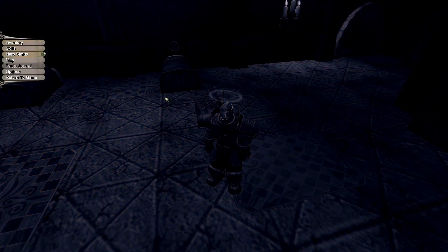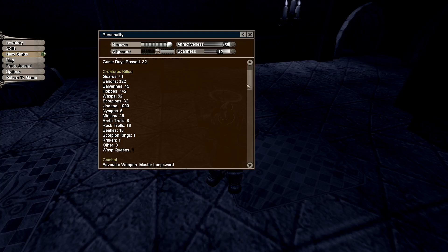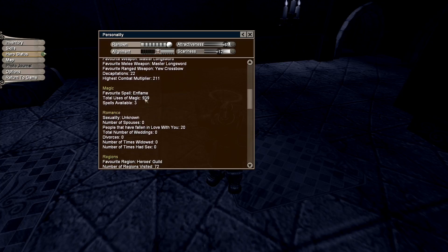Let me go back through my stats. I think personality... yes, I've killed over a thousand undead now. The spell Inflamed — total times used: 939. Well, total uses of magic is that number, but most of those I can guarantee was from Inflamed.